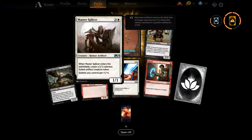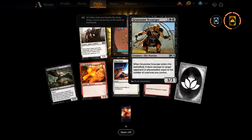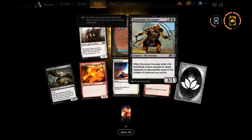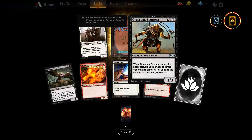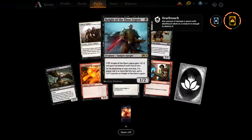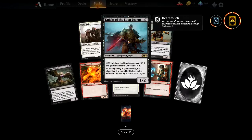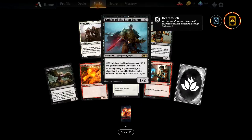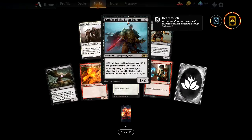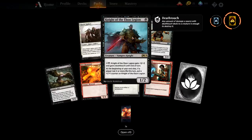We've seen the Splicer. Gruesome Scourger — when it enters the battlefield, deal damage to target opponent or creature equal to the number of creatures you control. And there's your playset of the rare vampire knights — Knight of the Ebon Legion! We've actually had a playset now — pretty pleased with that. If only you could get a playset of all the rares at this rate. They call it Ebon Legion — I'm sure it used to be the Ebon Hand. You should make an Ebon Legion deck.